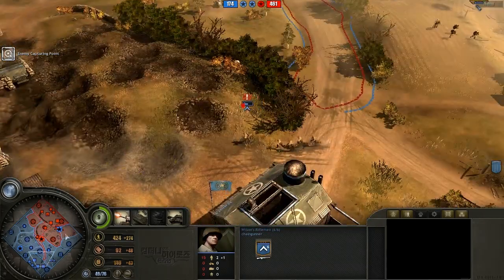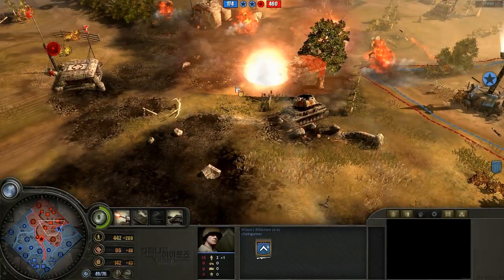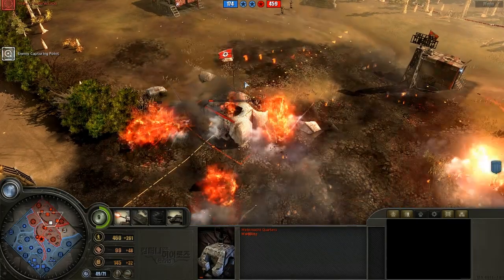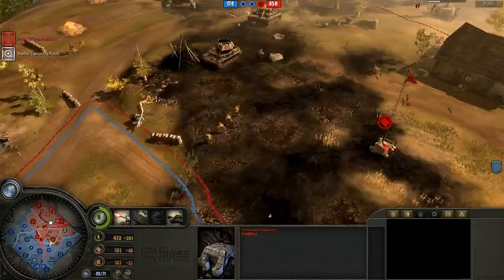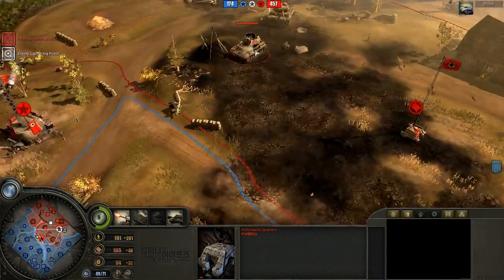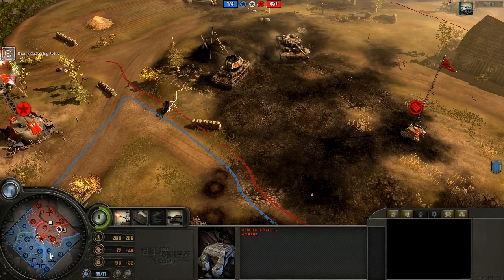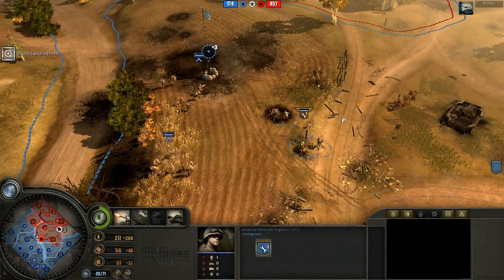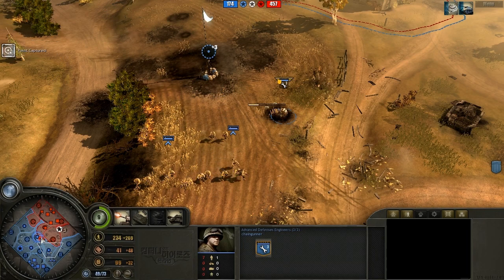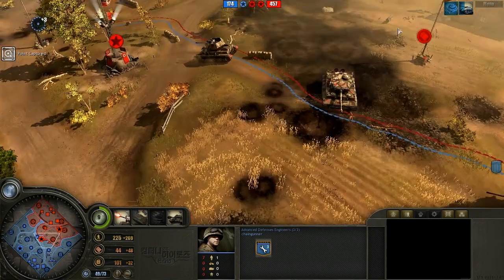Chains has got his two Calliopes set up there, and he's just knocking the hell out of Blitz's base. Calliope barrages are just so cheap that you can fire them off all the time and not worry about it.